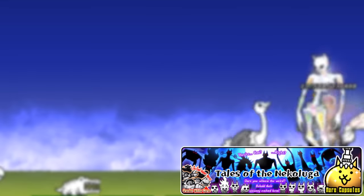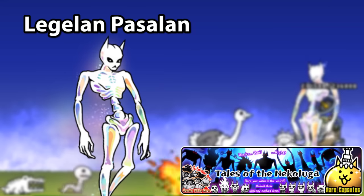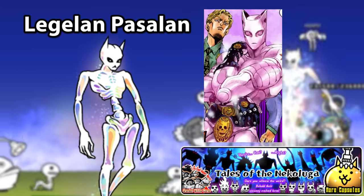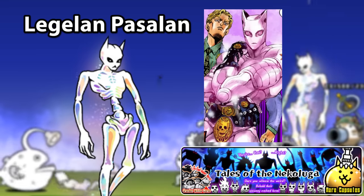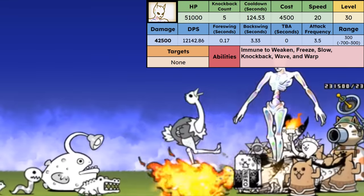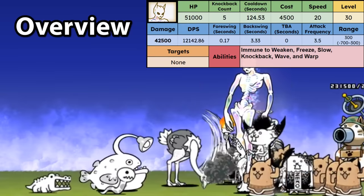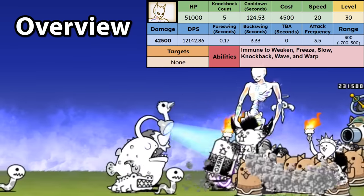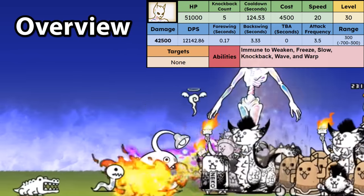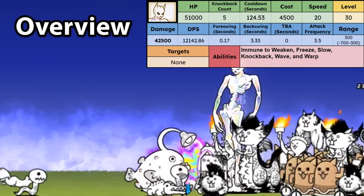From the Tales of Nekaluga banner, we have Legoluga. Second form: Legoland Paslan. His appearance is based off Killer Queen from JoJo's Bizarre Adventure Part 4. He's got pretty solid rusher stats all around the board, with a noticeably high range. However, he has one very important stat he is lacking in, and that is his cooldown. Signature of the Lugas to have long cooldown — his is 124 seconds, which might not be too long for a backliner, but definitely is long for a rusher type unit. For reference, this is more than double Yukimura's cooldown.